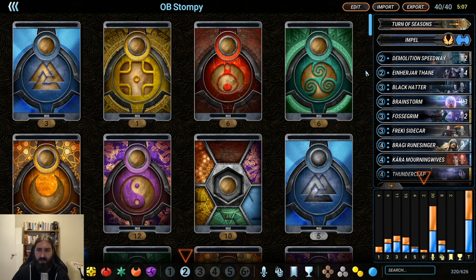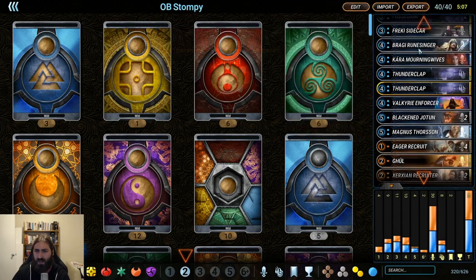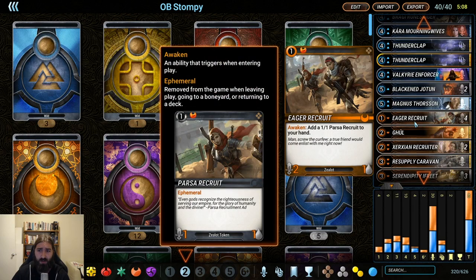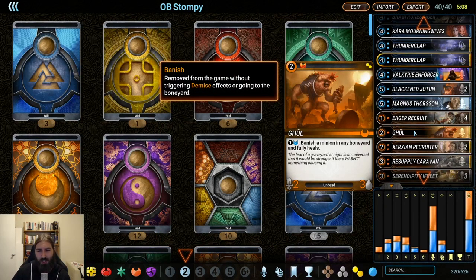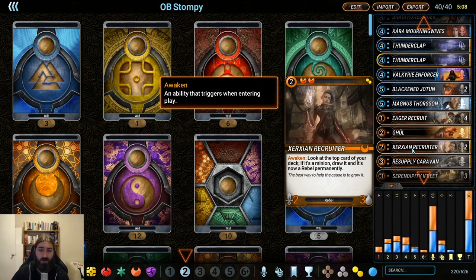Our early game is some of the staples: four copies of Anyar Thrain because it's really really good, a couple of Demolition Speedways to stomp things. On the orange side we got four Eager Recruit because it's very very good value, one copy of Ghoul — maybe should be two, not sure — but a two-three body is always good, healing, and getting things out of the boneyard for recursion is really powerful. And two copies of Xerx and Recruiter for draw, because it's really nice to have draw.